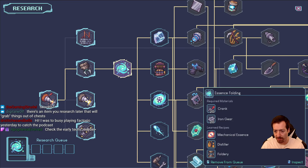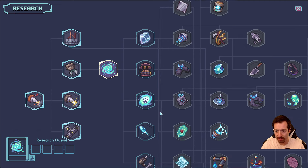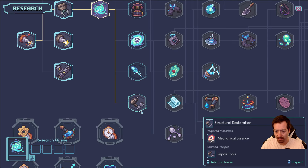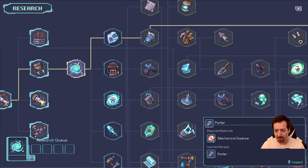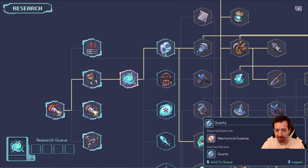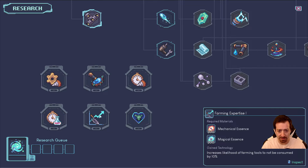We've got this in our way, which gives us mechanical essence, distiller, and foldery. That's next. Then we get quartz, refining of things, magical distillation, conduit tapping, gadget, metal plating, repair tools, mana bullets, and mana turrets. It kind of feels like we have all the basics already — they throw all the basics at you early, and then you have to do a lot with just those basic tools. And then these are just efficiency and speed things down here.